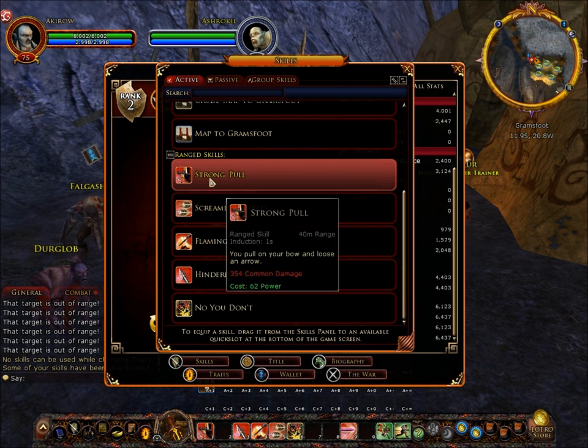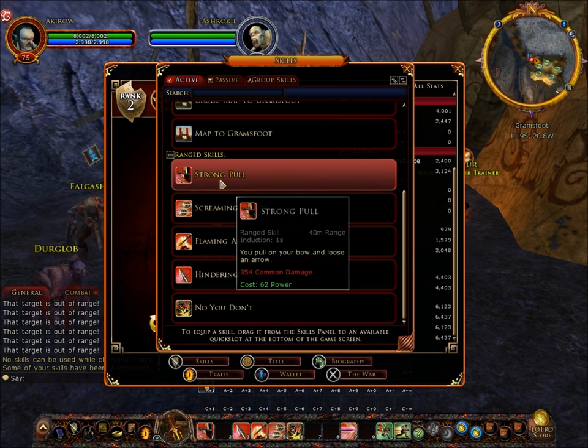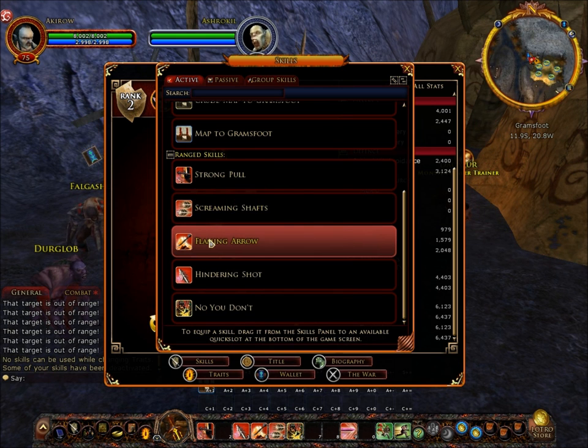Here are the range skills, which are your main weaponry — they're all at 40 meters. Strong Pull has an induction of one second, common damage of approximately 354, and costs 62 power. Screaming Shafts has an induction of 1.5 seconds and does three attacks one after the other, each dealing approximately 308 shadow damage. It costs 113 power with a cooldown of 10 seconds.